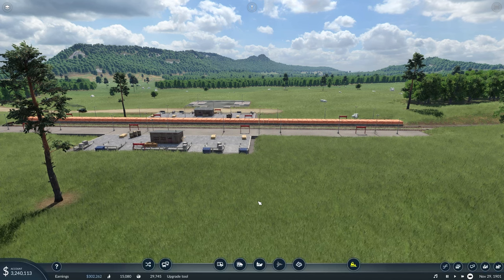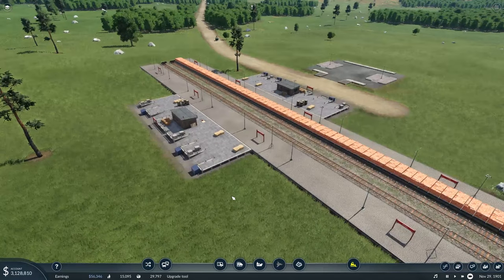Hello everybody, welcome back to the Cargo Hub. Today we are sitting here looking at our first cargo train station. And today we're going to be changing this up a little bit — we're going to be changing the lines that bring in cargo or construction materials and just redesigning how this is going to work, because this is going to be our first official station on the Cargo Hub line.